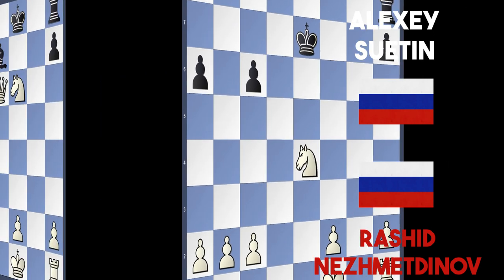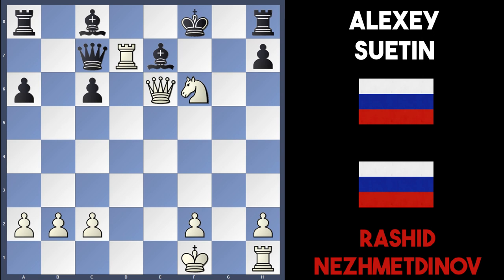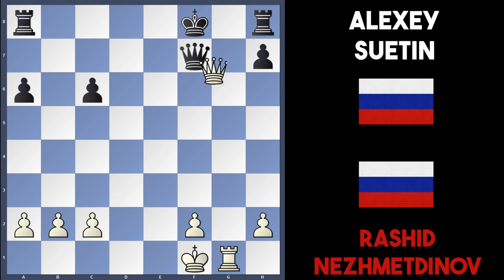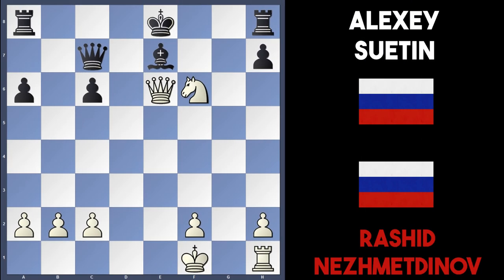After rook d7, queen d6 was the last chance for black to draw. Instead, Sutin played bishop takes d7, attacking the queen and taking the rook off, but white takes back knight takes d7 check. King g8 was played and Nesmetinov played knight to f6 — the bishop on e7 is pinned by the queen. King f8 just loses because white plays rook g1, planning rook to g8. Even after bishop takes f6, there's queen takes f6; if queen f7, white just takes the rook, the king moves, and white hoovers up another rook.